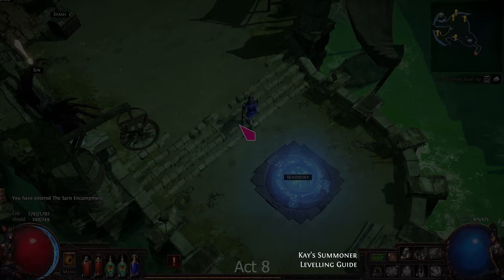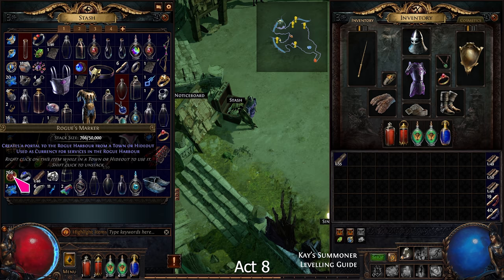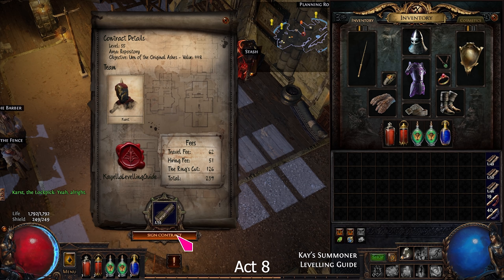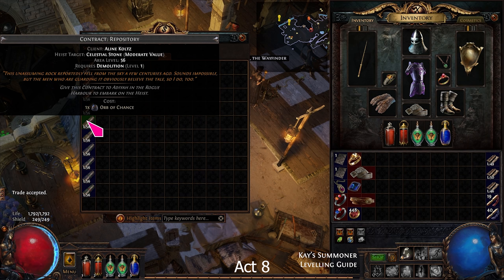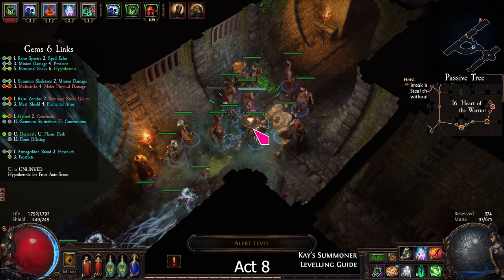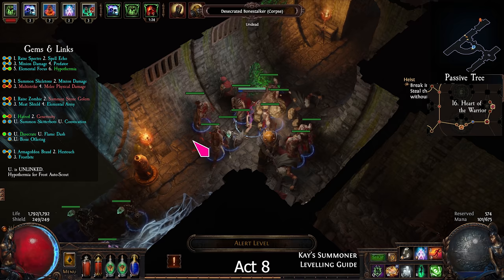In Act 8, we will change to a cold damage Spectre. Click on the Rogue Marker to open the portal to the Rogue Harbour. You will need a Repository or Tunnels contract — buy one from Whakano if you don't already have one. Stay near the entrance and cast Desecrate. The corpses are invisible here but you can still raise them. Raise 2 Frost Auto Scouts.